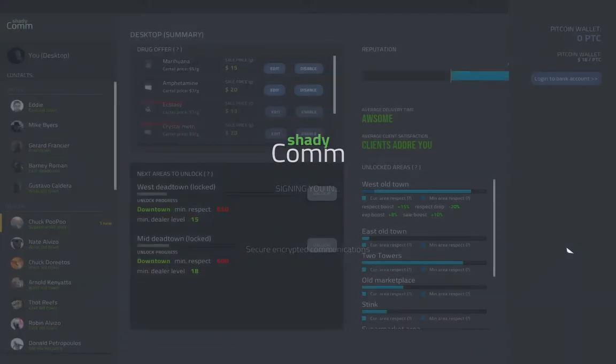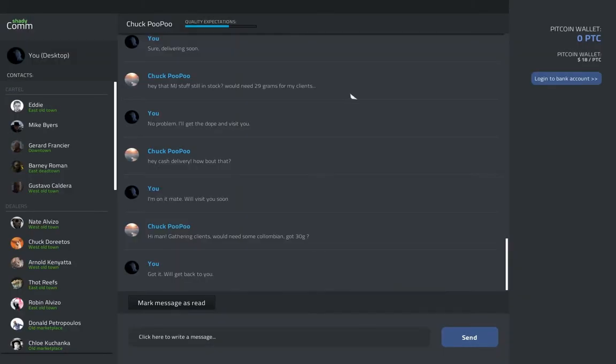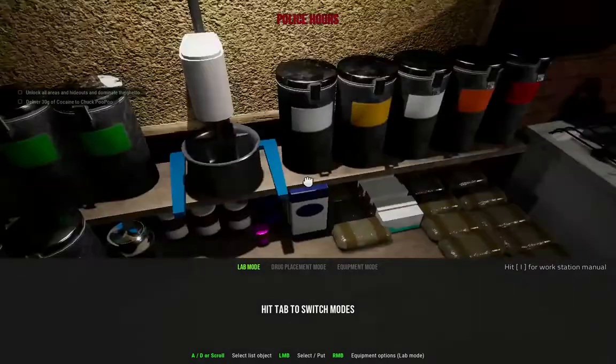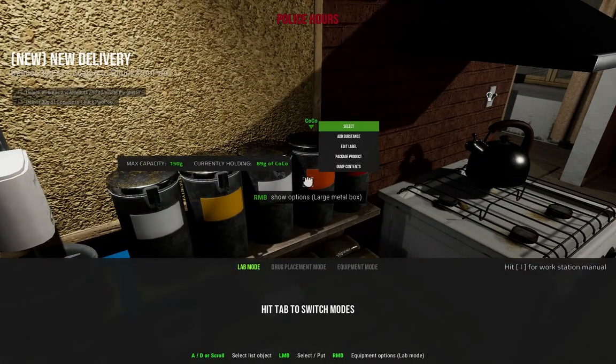I think I got an order — maybe another cash plot. 'Hi man, gathering clients, would need some Colombian, got 30 G.' I got it — I do obviously have it. I have 89 of pre-mixed coke.